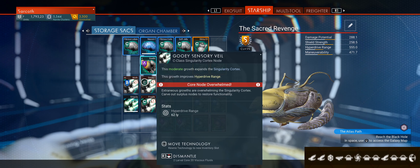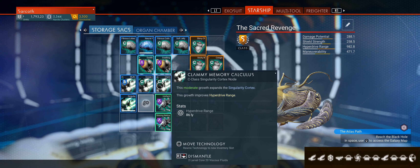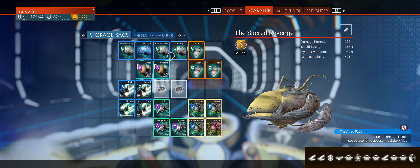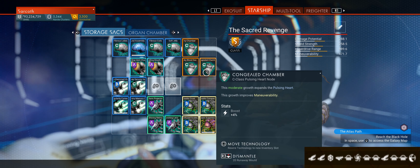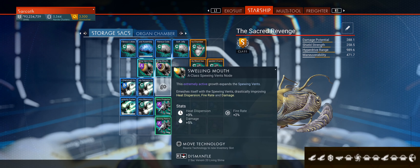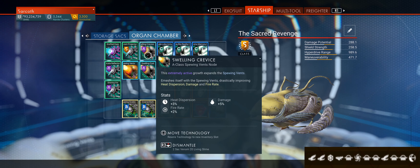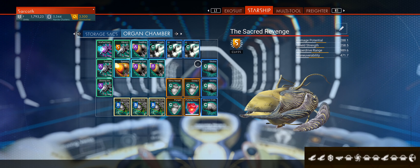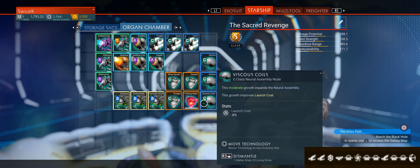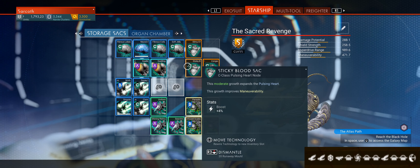What I'm doing right now is replacing things that might be a little bit on the low side. I'll replace like this 60 light year and then I'll just put this one in play. As you can see right here I've got full upgrades on pretty much everything. You can have three upgrades in each location — three in the Organ Chamber and three in the Storage Sacks.